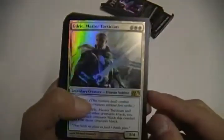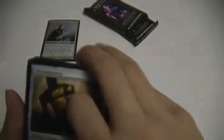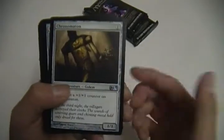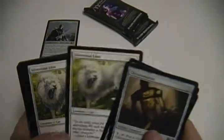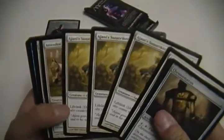I think this guy probably gets really annoying. You only get one because it's a rare, but it's a really cool card. We have Chromaton, a pretty cool artifact — a 1/1 for one, tap to put a plus one, plus one counter on it. I'm sure it adds up pretty quickly. Got two of those. Silvercoat Lion, a 2/2 for two. And Ajani's Sunstriker, a 2/2 for two with lifelink. Got three of those.